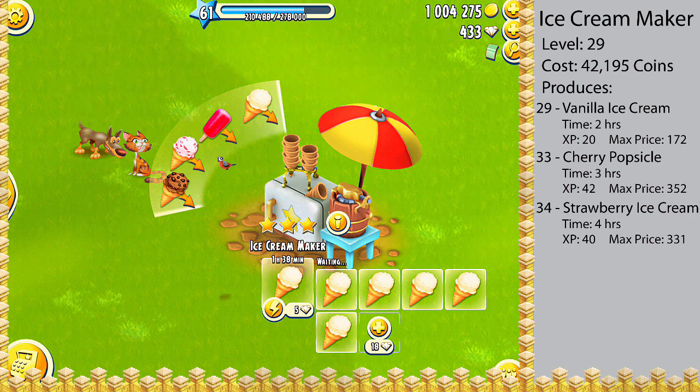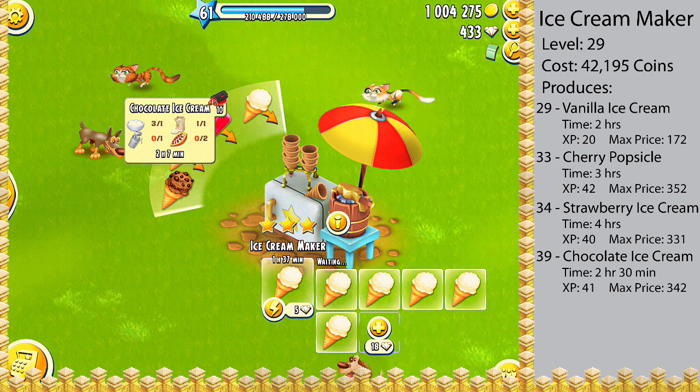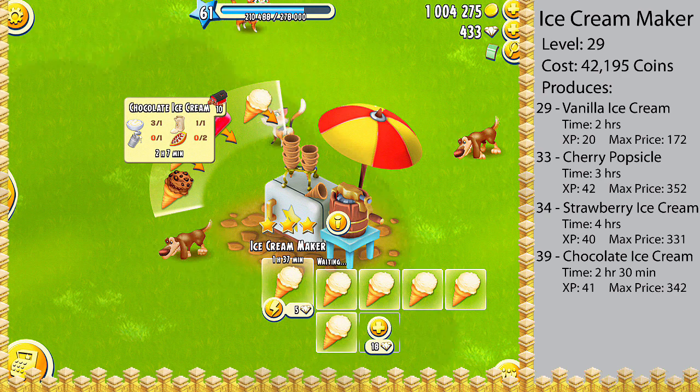The final item you can produce in the ice cream maker is chocolate ice cream, which is unlocked at level 39. This product requires one cream, one milk, one white sugar, and two cacaos. It takes two hours and 30 minutes to produce and you'll get 41 experience for each one you produce.